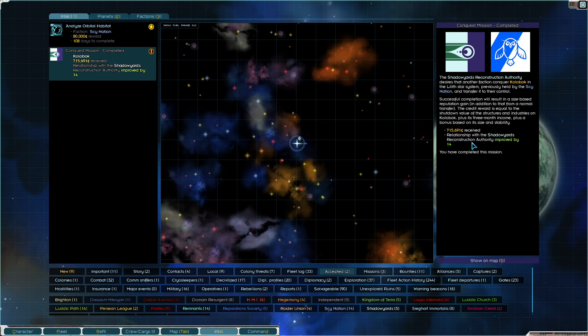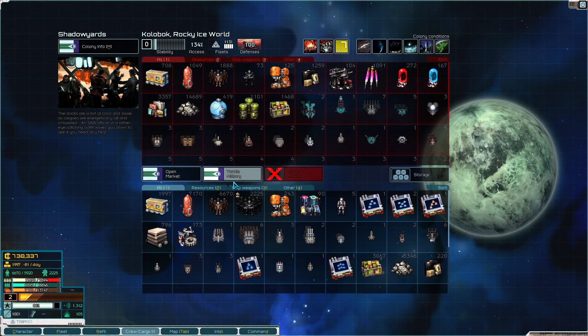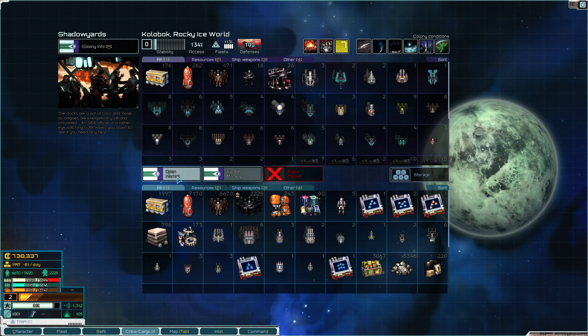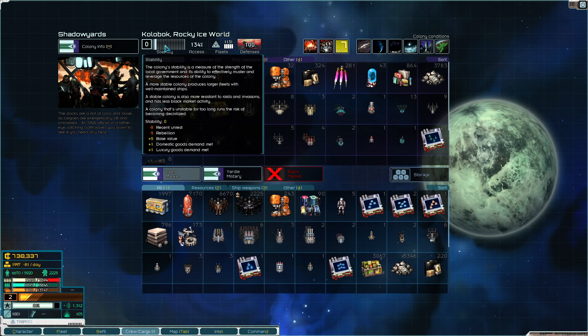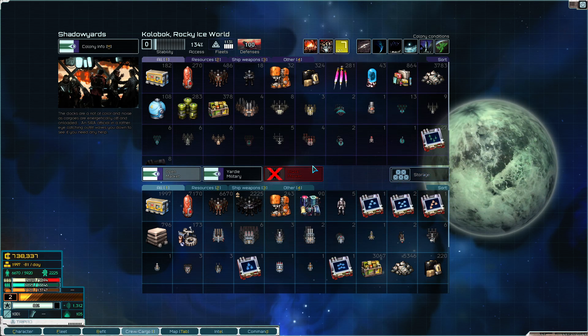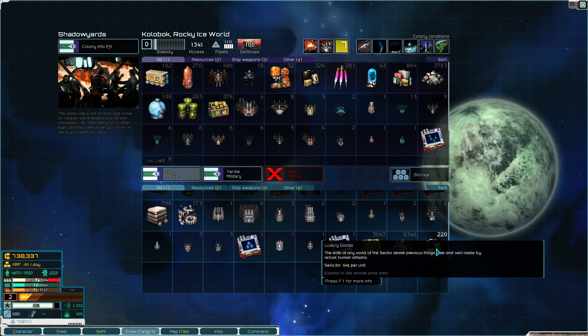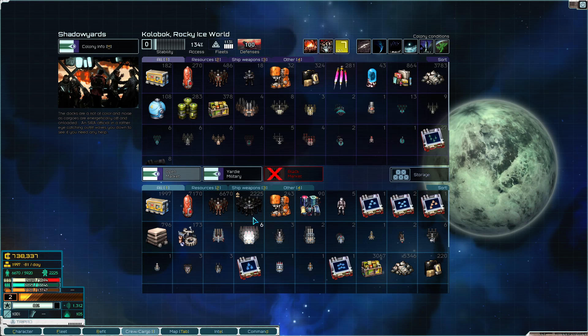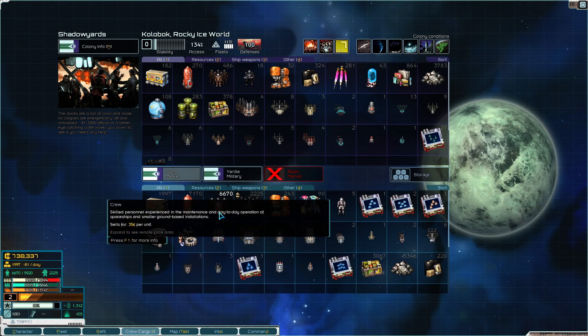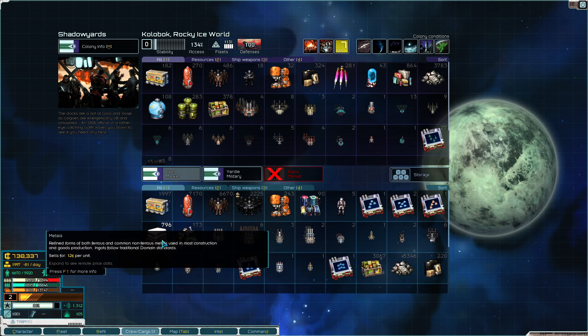They actually paid me more than they originally were going to. So that's a plus. But now that we're here, it's their market. And what I could do is throw a bunch of stuff on the black market, but I really don't want to because I don't want to piss them off. And I don't want to lower stability any more than I already have. So what we're going to do instead is we're just going to sell them all of the things that we had here. And we do have plenty of crew, which is good.